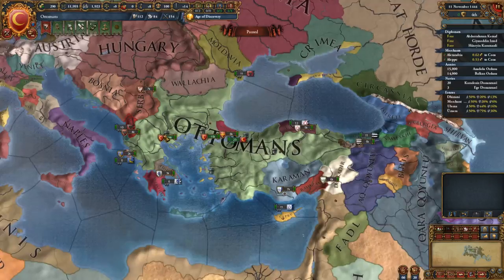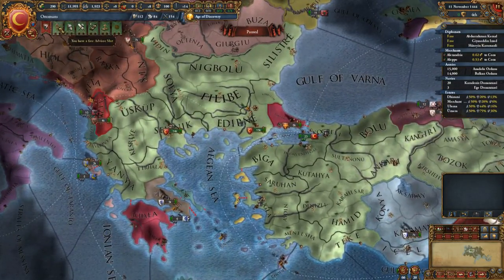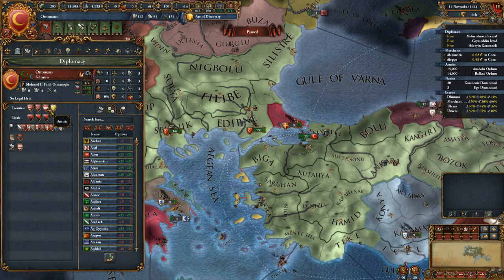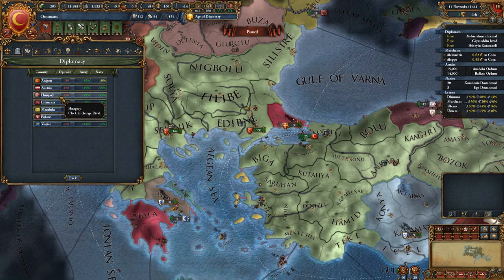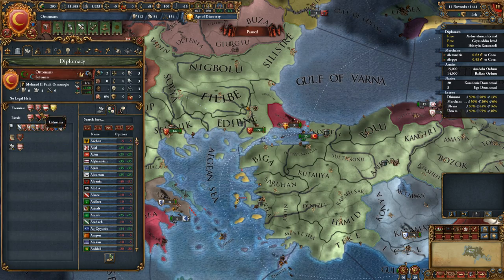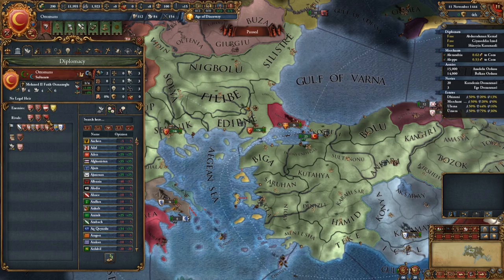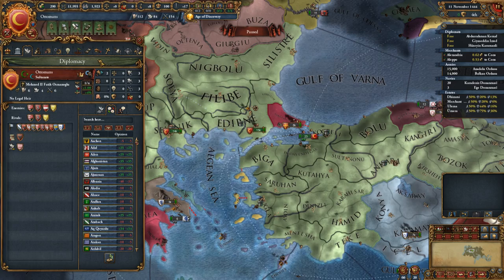We kind of want to be in Europe, for that matter. Let's take a look through everything — we have rivals to pick. Hungary, Lithuania, Austria, and the Mamluks have called us rivals. I'm going to go ahead and name Hungary as one, Lithuania as another, and the Mamluks as my third rival.